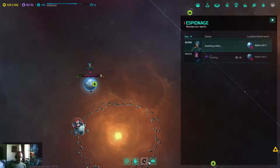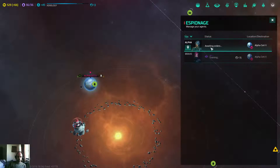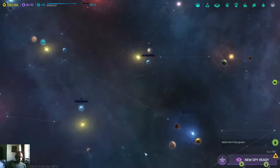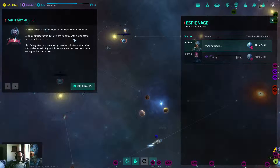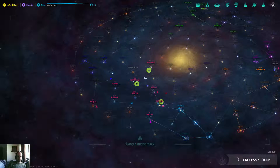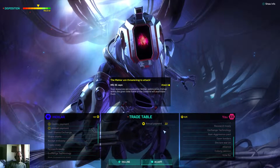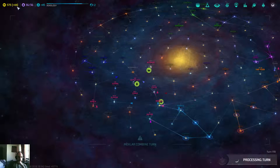Waiting orders - assign colony, hold missions, acquire data. Let's assign a colony. I can assign one of theirs. New spy ready - let's assign that. It will take four turns to reach there. That's nice. I like how it works - it's not like he immediately starts spying or anything.